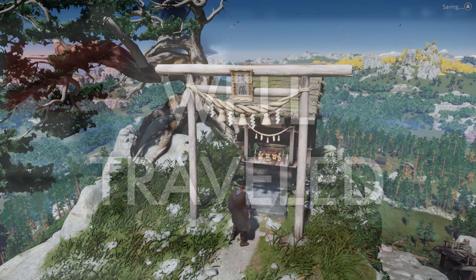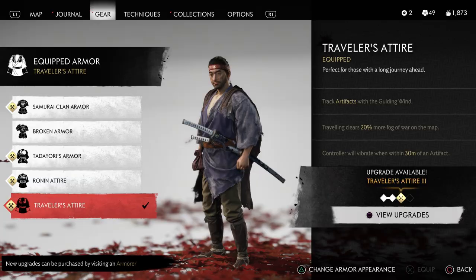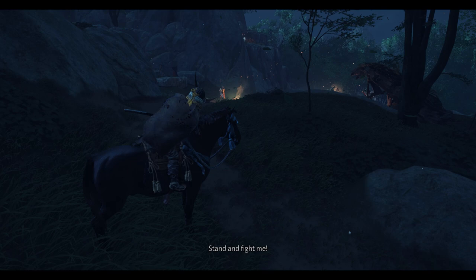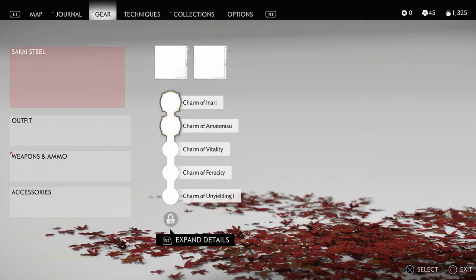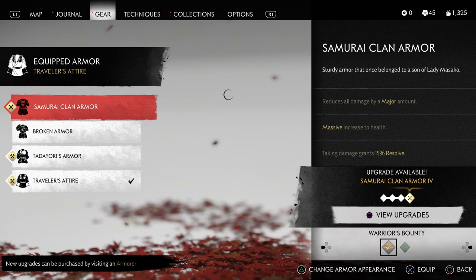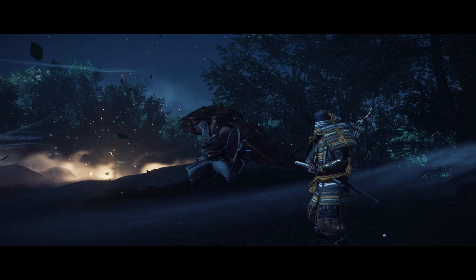The Traveler clothes allow you to reveal more of the map as you traverse, which will in turn reveal more campsites and question marks leading to different locations, like Fox Dens or Hot Springs. While out in the world you'll often stumble upon combat encounters, but you can switch back to a more combat-oriented set of armor literally whenever you want. I just use the Traveler set whenever I'm traveling or doing basic side quests since I don't find the combat to be too hard outside of specific locations and missions.